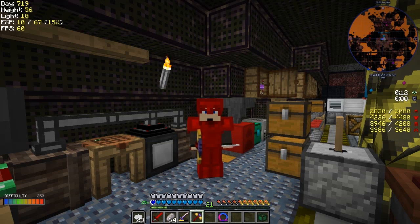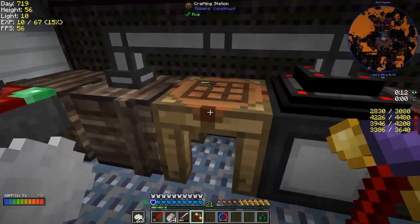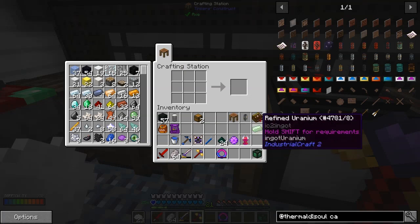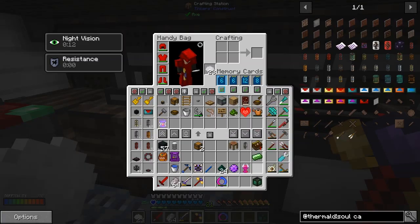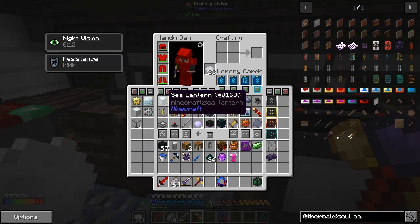One thing I discovered is that some of the recipes have changed, so let's start with that. One of the recipes that's changed seems to involve a piece of refined uranium - I'll show you what that's for in a while. One of the recipes that seems to have changed is the growth crystal, and I actually think the behavior of the growth crystals has also changed a bit. To make a growth crystal we need a sealant, and I think we need some speed potion.